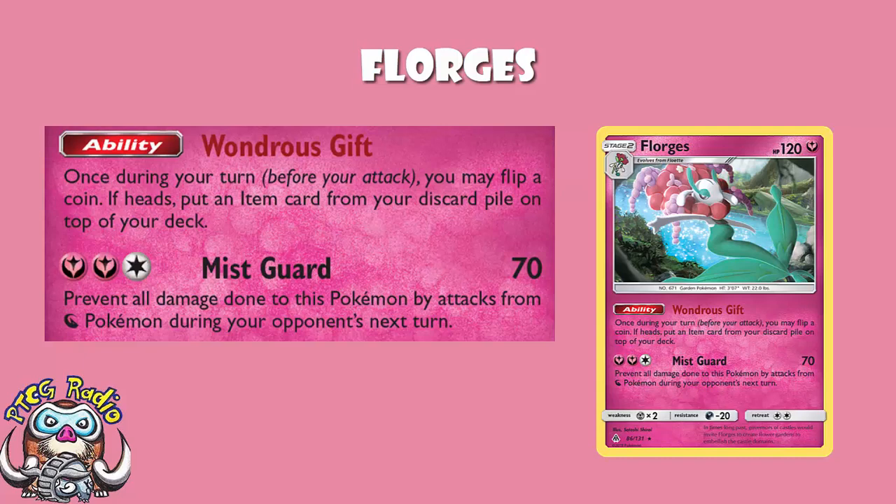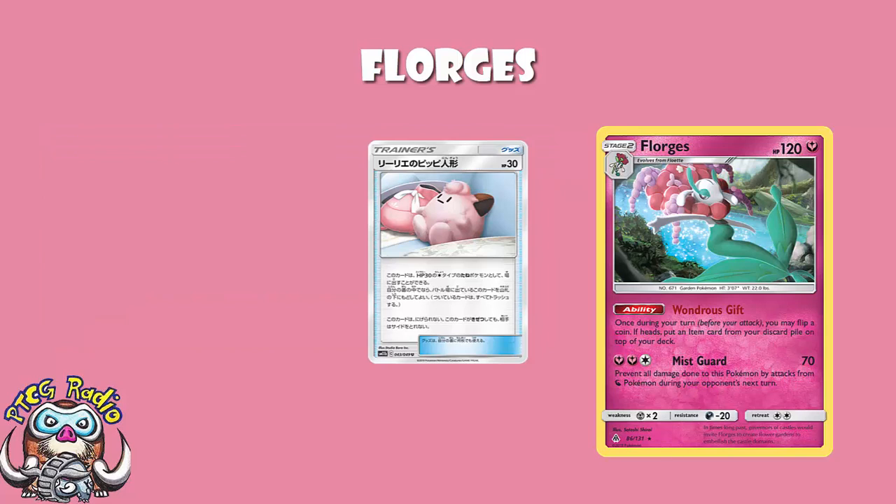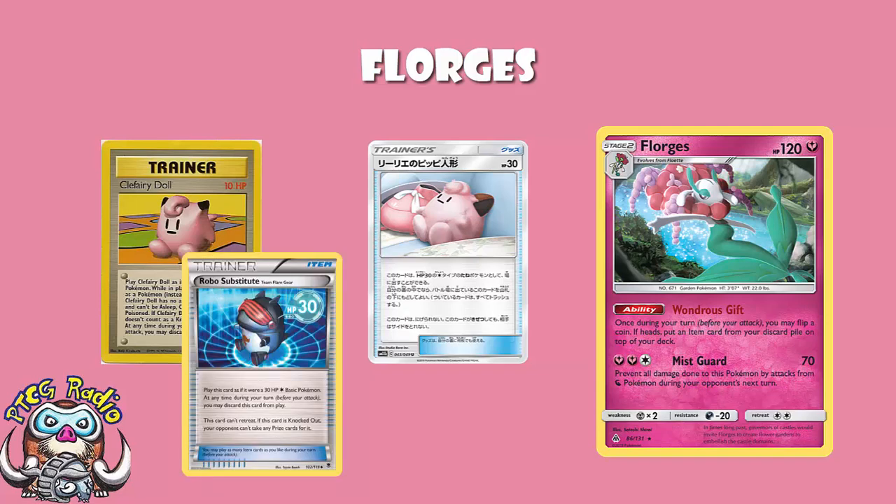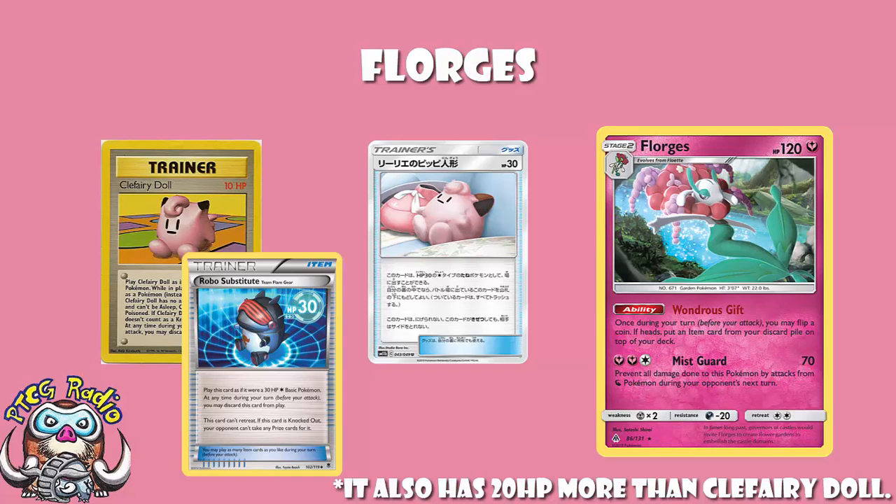So with Florges, what are we getting back? The answer is Clefairy Doll — or Lily's Poké Doll as it's currently called. Clefairy Doll was what it was called back in the base set. Essentially it's very much like RoboSub. It's a 30 HP Pokémon, but it's an item card. You can put it down as a 30 HP Pokémon, you can't attack, you can't retreat, it just sits in the active — but it doesn't give up a prize. It's actually a little bit better than the original Clefairy Doll and RoboSub, because those you had to discard to get rid of them. This one you put on the bottom of your deck, so you can get it back.